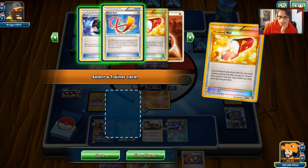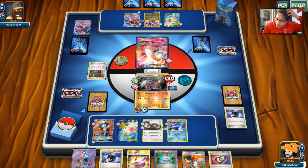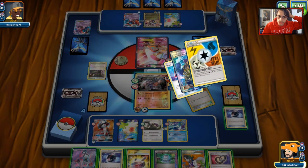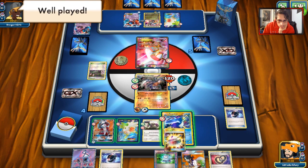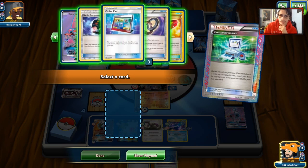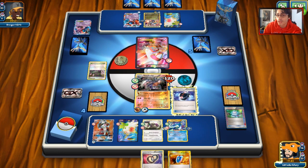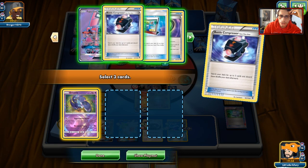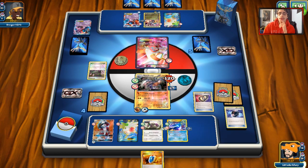We'll do Trainer's Mail, grab Battle Compressor, and probably Diving Draw the Battle Compressor way. I'll do double puzzle — we get Double Puzzle off, that's great. He has no Evolutions so we'll just get Archie's or another Empoleon. This is a very fun match. This deck is fun to play when it gets going — it can be a joy. I'll get rid of the Focus Sash and try to dig for Guzma to win next turn.